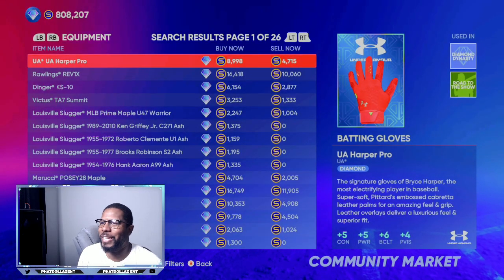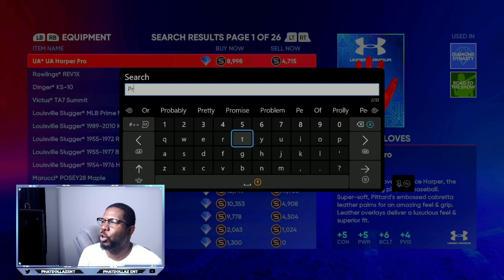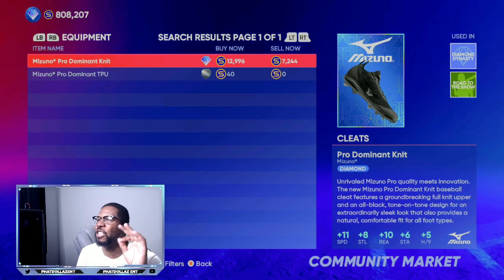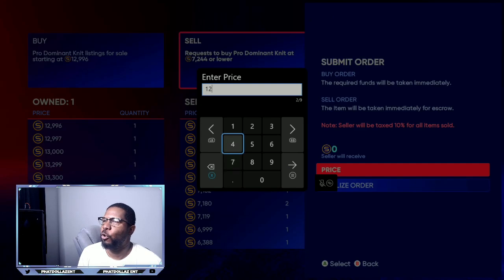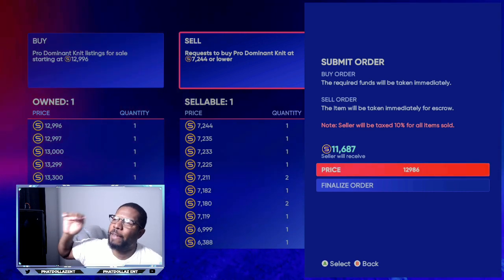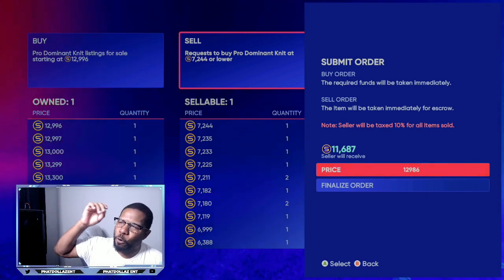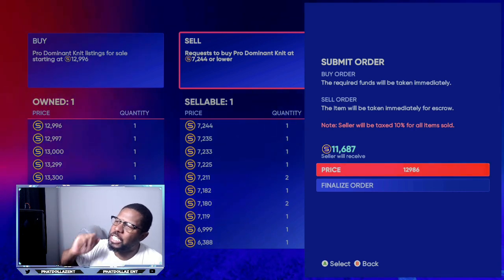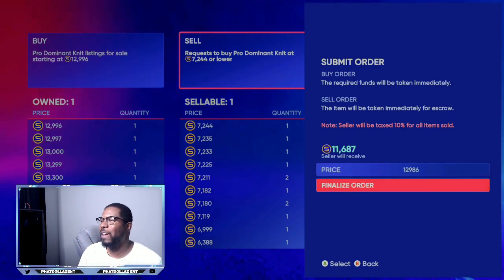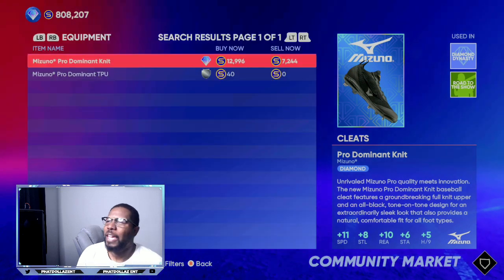Search 'pro' and filter it down to find the Pro Dominant Knit. It's listed at 12,996. To sell fast and make the buyer feel like they're getting a good deal, I list it at 12,986 — dropping 10 stubs — which gives me 11,687 back. Since I bought it for only 7,000, that's a chance for a 3,500 stub profit or more.